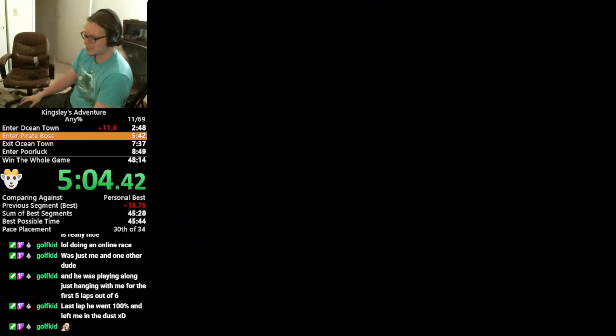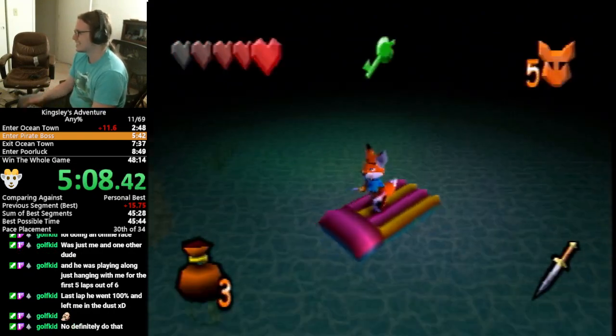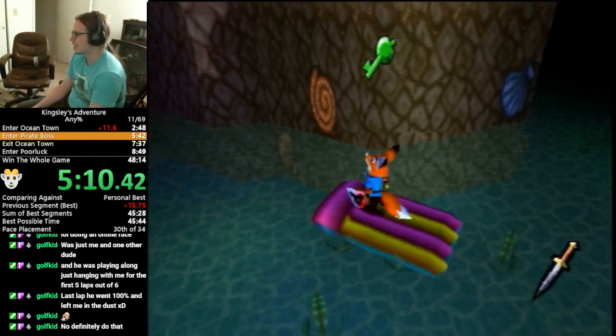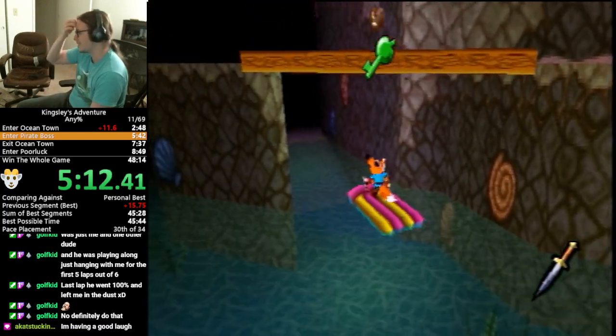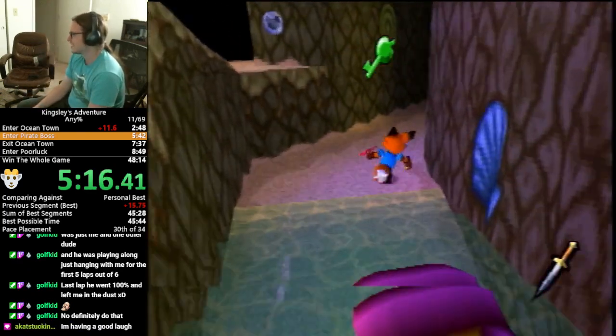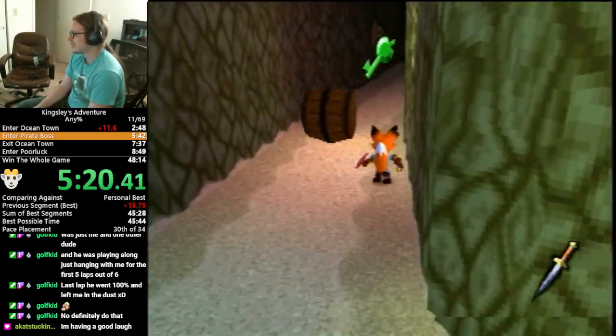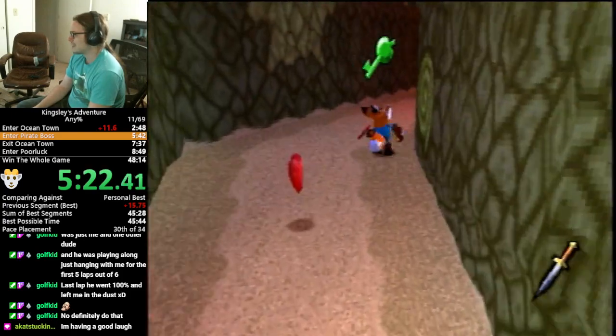There is only one out-of-bounds we do, but these are some of the other cool skips. You just saw me jump off a mountain and hit a loading zone — you're supposed to run down that huge hill, but we don't need to. Just know where the loading zone is, run at it, jump, and you're fine.